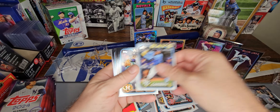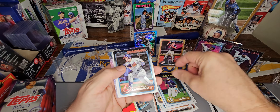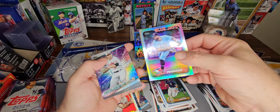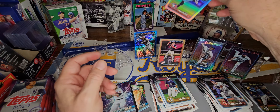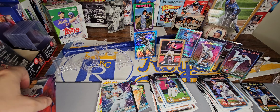Junior Caminero — good rookie pile. Nick Lofton, Royals rookie. And we did get a Rainbow Foil — Alec Manoa. So a total of six parallels out of the first box, a couple of them numbered.